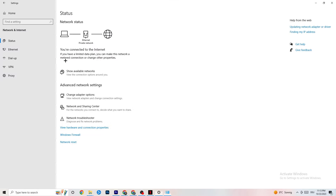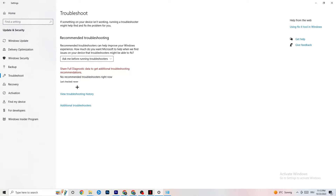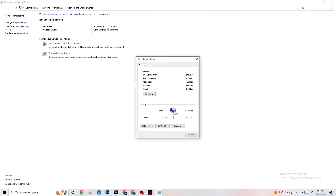Next, click on Troubleshoot Problems. This will redirect you to the Windows troubleshooter. If it doesn't find anything, you can close it down and move on to the next step.